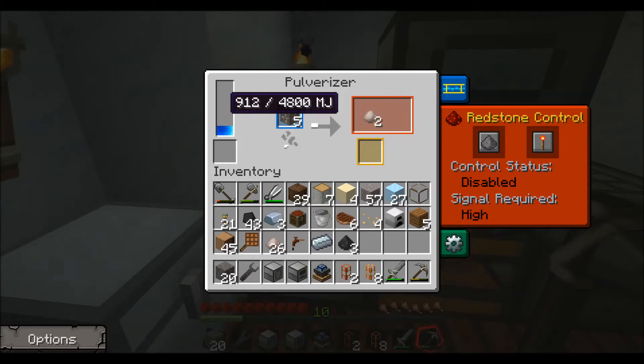So those are two things to check: make sure you have MJ at least to 400, and check that the redstone control is set correctly. I would recommend if you just want to run constantly, just click the little redstone pile and disable the status, and then it should run. If you're still having trouble, I'm not sure what it could be, but do let me know and we'll try to figure something out.